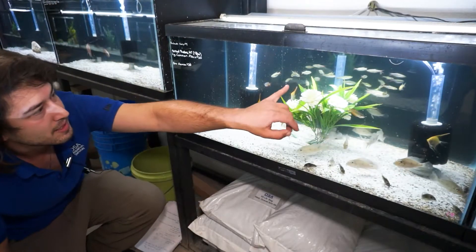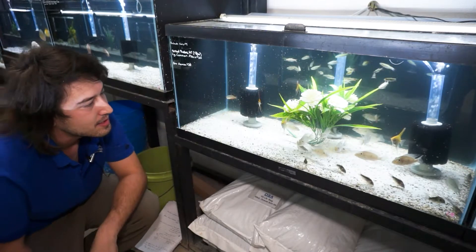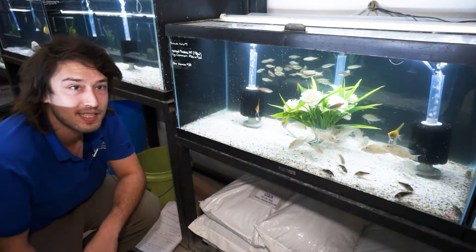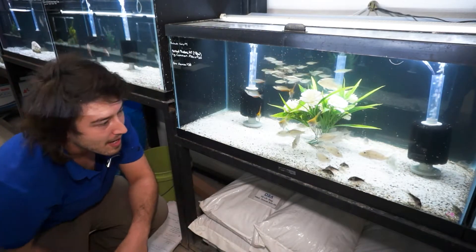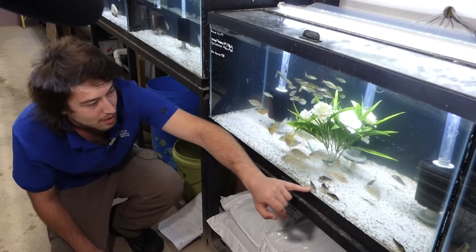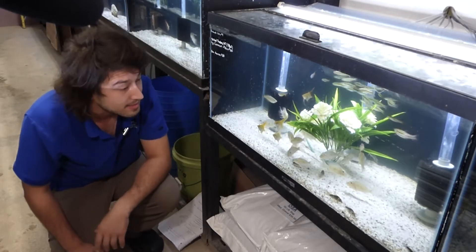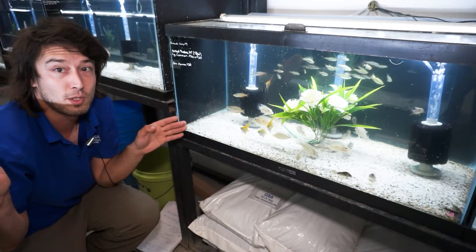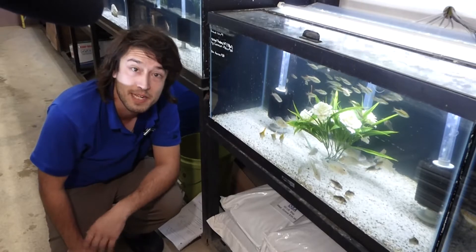If you fed some of these cyprinids, or this melanotaeniidae rainbow fish, or even these cichlids a bunch of phosphorus, they'd probably poop out a lot of phosphorus. Not so much with the Callichthyidae. They take in the phosphorus and turn it into hard armor plating that, as you can see, manifests as these armored ribs that go throughout the bodies of most Corydoras. Some species even have it covering the face itself. They also have three characteristic spikes at the two pectoral fins and at the dorsal fin.